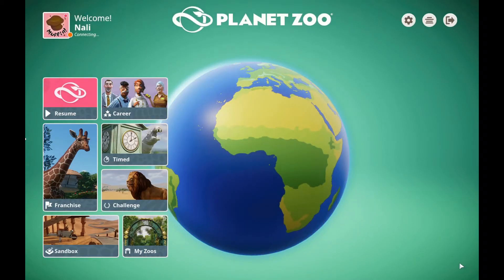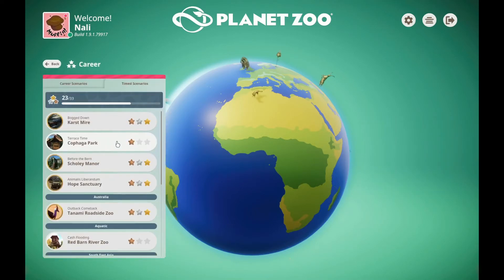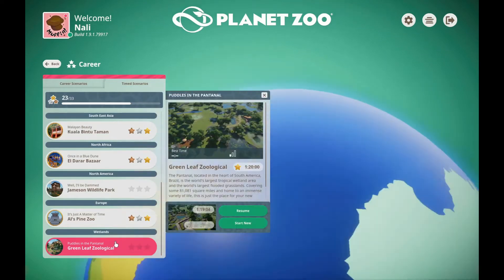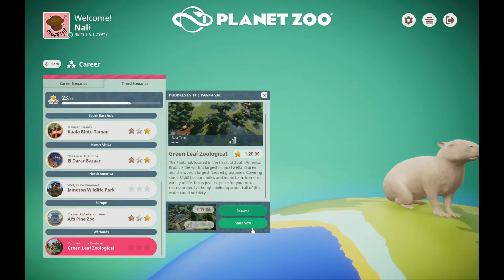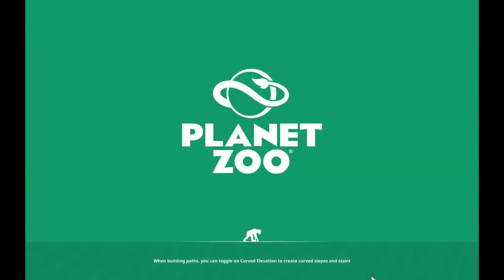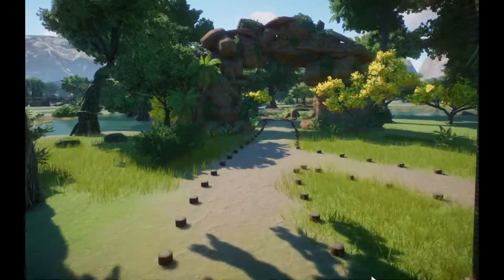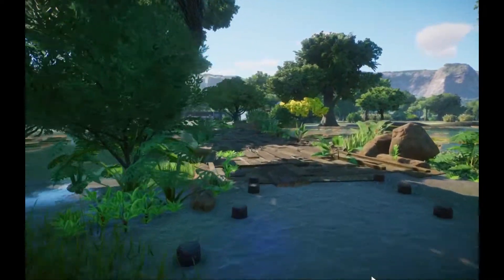Hey there, this is Nali J from High Latency bringing you a Planet Zoo video today. We're doing a time scenario from the recent DLC Wetlands, and this is the Greenleaf Zoological Zoo. The scenario is Puddles in the Pantanal, and this is the first time I attempted this scenario. I did have a bit of a sneak peek into the map before attempting.